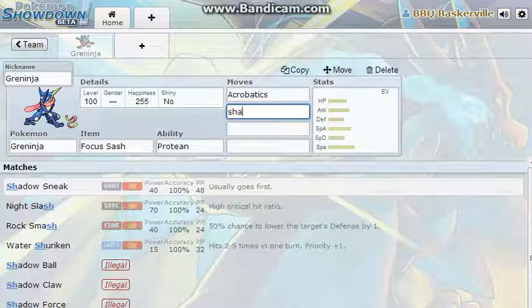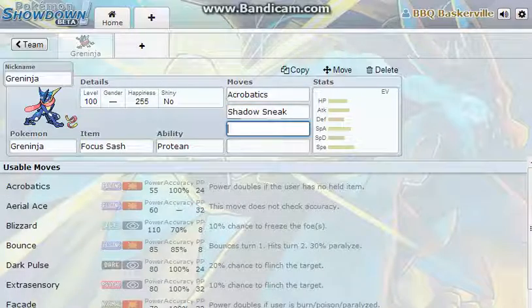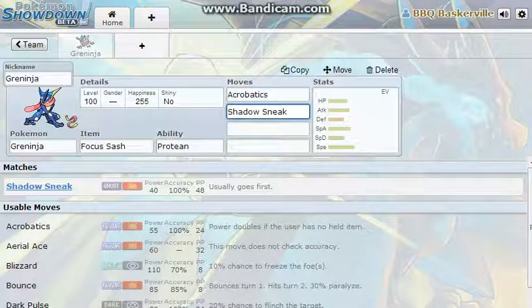I'm also going to give it Shadow Sneak. If Quick Attack or another Normal-type move, or Vacuum Wave, Mach Punch, or any Fighting-type moves are used against you, Shadow Sneak will prevent them from hitting you because it will change you into a Ghost-type with the Protean ability.